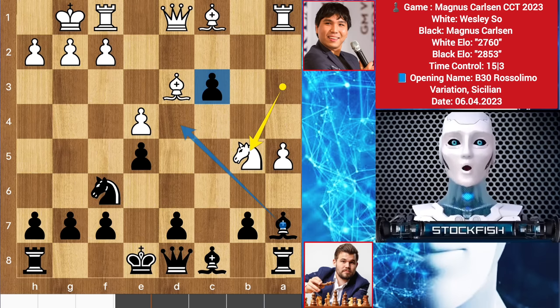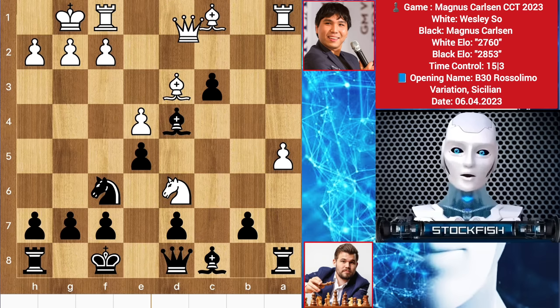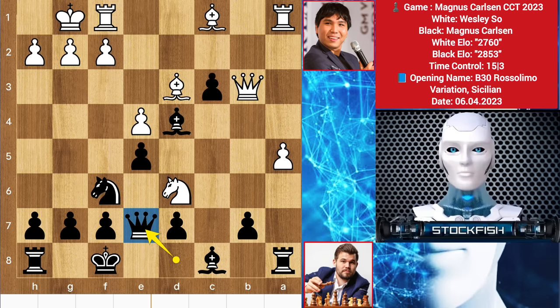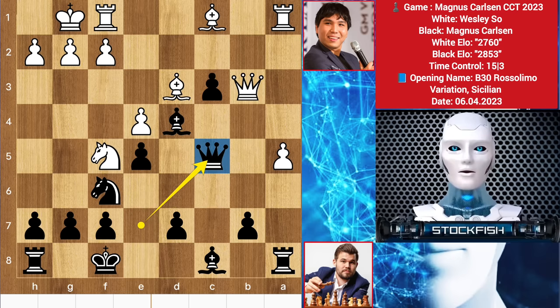And if you try to save the pawn by playing bishop to d4, let me show you the variation. Try to protect it, then he will give a knight check, king slides, queen ups and threatening mate in one with the support of the knight. So queen here, knight backs to target the queen, and in this position no matter where the queen will go, the position will be a dead loss for you. If queen to c5 happens, then bishop will come to a3 to pin the queen to the king.